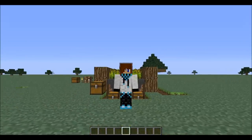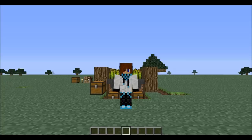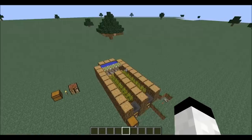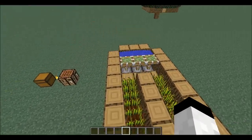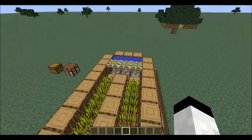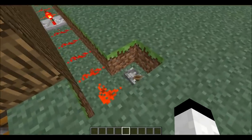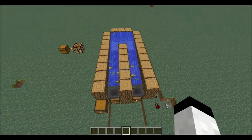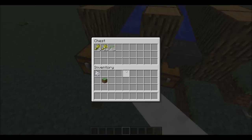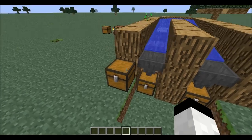Hey guys, it's Mr. Man here with another Minecraft tutorial. Today's tutorial is the automatic wheat farm tutorial with hoppers. This is what your finished product is going to look like — it's going to have the wheat, the pistons with the water. The pistons will go down with a push of a lever, and then the water will wash away all the wheat down into the hopper into the chest, where you'll find your wheat.